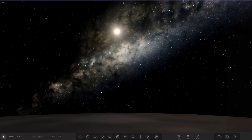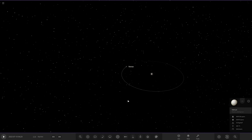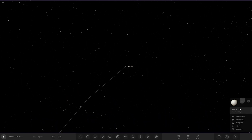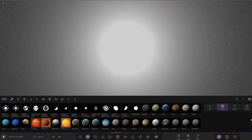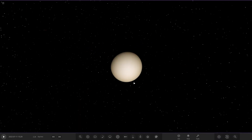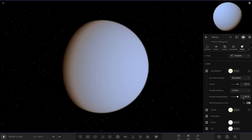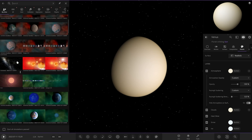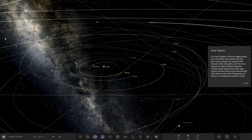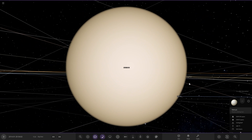Skipping Mercury and going straight to Venus - Venus has the thickest of all atmospheres. Venus's atmosphere looks different! Let me check in a new simulation to make sure - yes, Venus finally has a new atmosphere color! After all these years, Venus now has a more realistic atmosphere color.